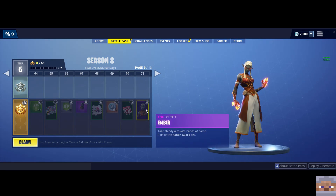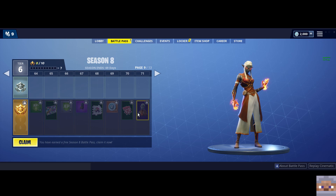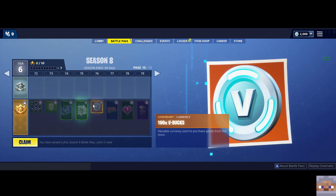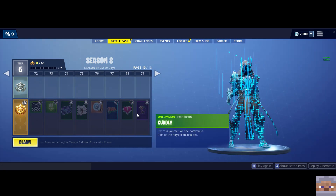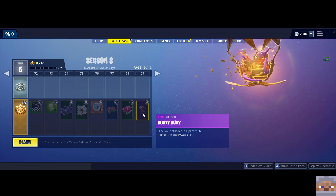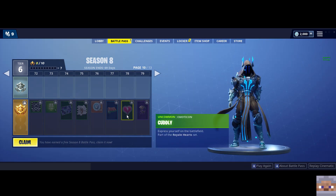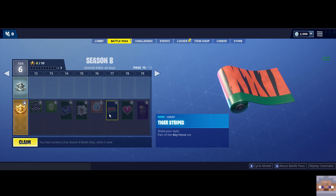We have Ember — kind of like a fire elf or something. That's a cool skin right there. Let's keep going. So when we get to the seventies, we have a new glider — the pirate booty glider. That's okay, I don't think I'll use it a lot, but pretty neat. And we have a new one that looks like a tiger rat. Very cool.